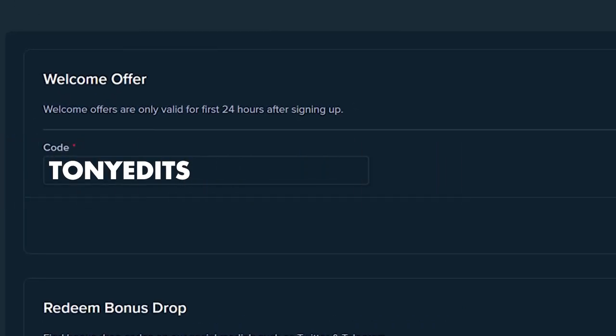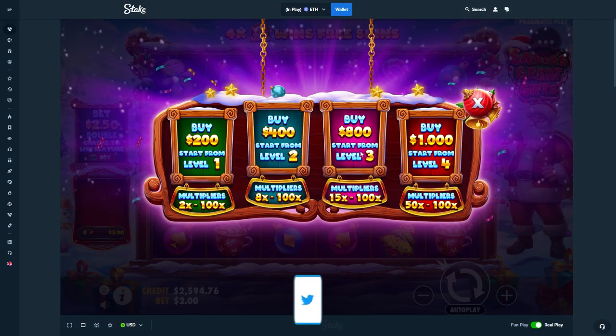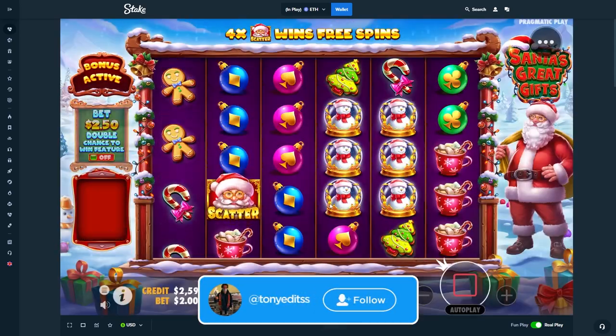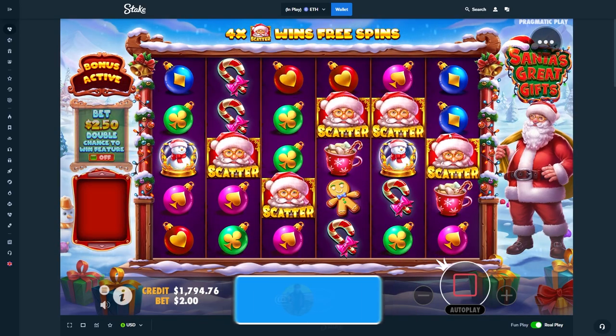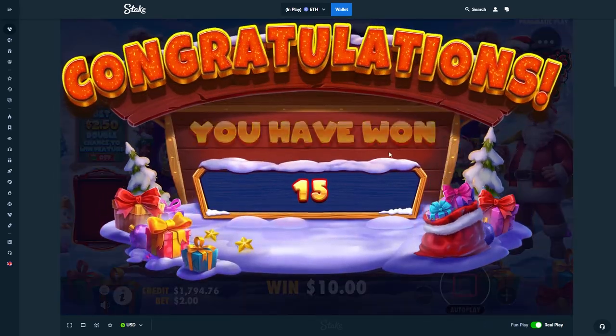That'll instantly unlock you money back on every single bet that you make. Also when registering on the site there is a drop down that says code optional — you can put the same code in that box as well to unlock the same offer. I appreciate you guys watching the video. Let's get right back into it — we'll start at level three from this one, do an 800 bonus level three. Oh wait, that's not a six scatter. We get 200 to start.